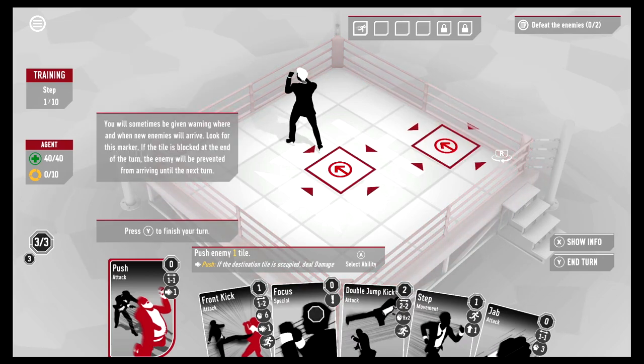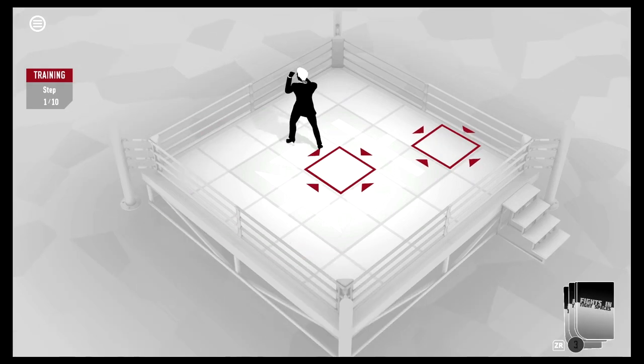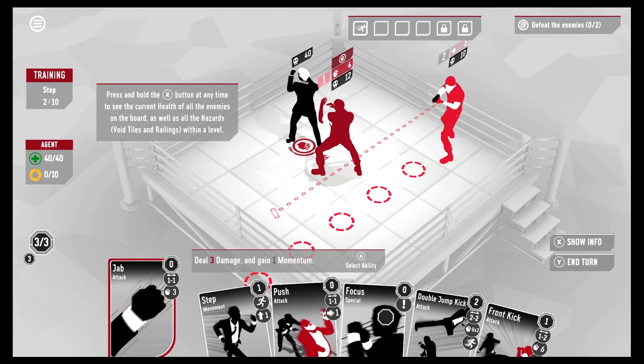We're going to have two enemies over here. You'll sometimes be given a warning of where and when new enemies will arrive. If the tile is blocked at the end of the turn, the enemy will be prevented from arriving until the next turn — so I'll just stand there! Press Y to finish our turn. Yep, they drop in.